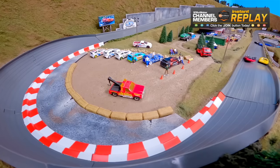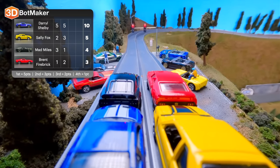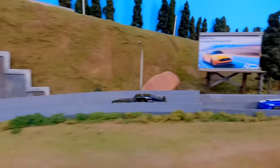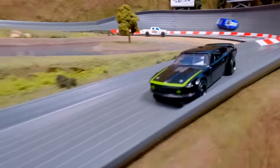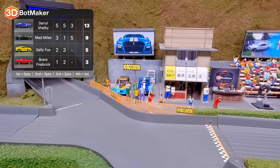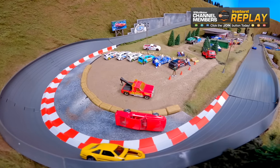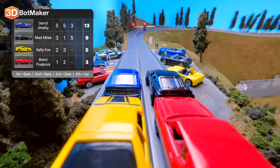Since no one passed the finish line, we'll restart race three, but still counting the DNFs. Here's the restart — Mad Miles back in the lead, followed by Daryl Shelby. Brent Firebrick goes sideways, and Sally Fox pushes him out of the way. Mad Miles takes the win, followed by Daryl Shelby. With that double DNF, Daryl Shelby and Mad Miles will advance to round two. Sally Fox is four points behind Mad Miles. We totally need Sally Fox in a demolition derby — she is a natural.